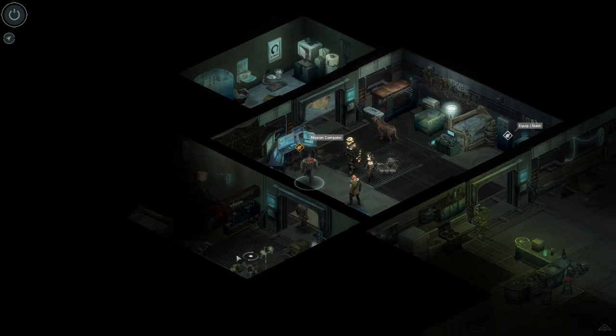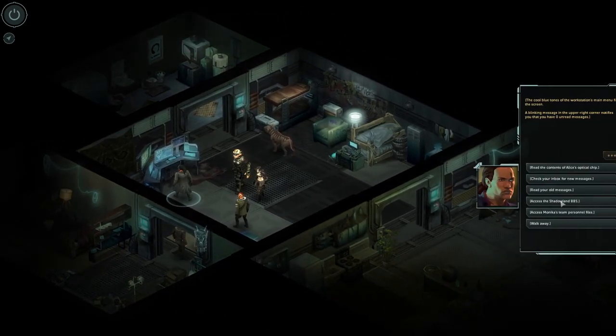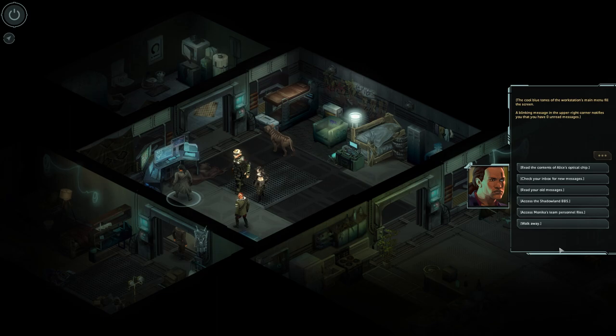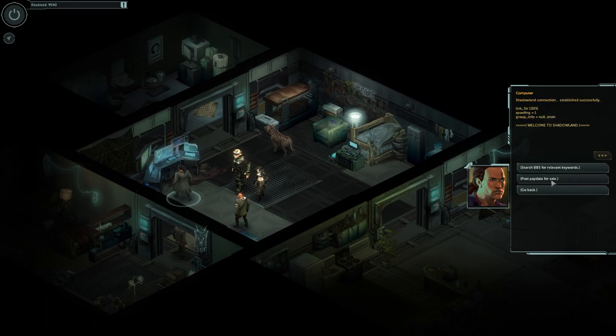Let's go check the mission computer. The cool blue tones of the workstation's main menu fill the screen — a blinking message in the right corner notifies you of zero messages. Let's see if anything is in the BBS before we go. I need to grab the payday — S-Technology DNA donor list, so we get 600 minus 60, which is 540 for that. Nice — I think that's the last payday in the game.